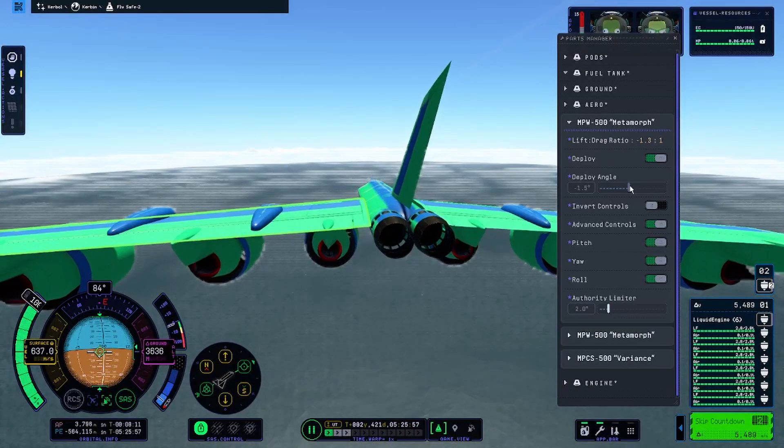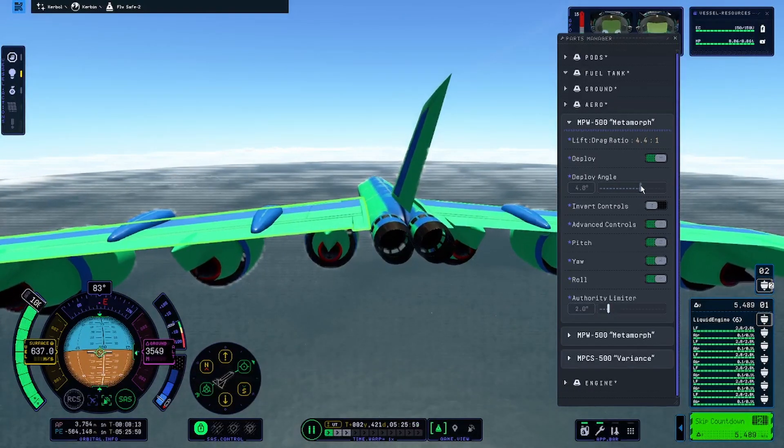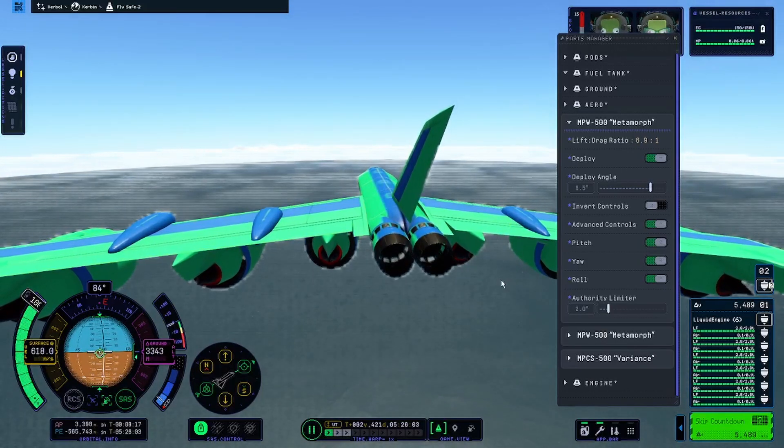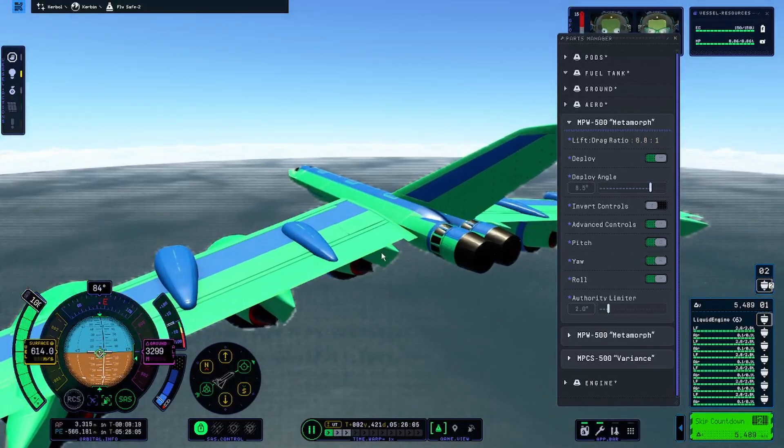I start playing with the deploy angle. And as you can see, naturally my plane starts to point up, and with SAS enabled I'm able to just glide through the air.